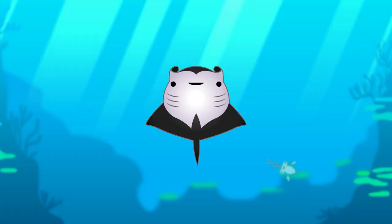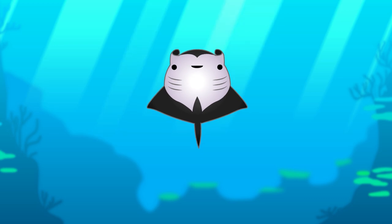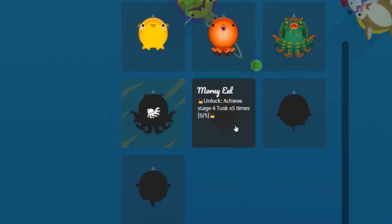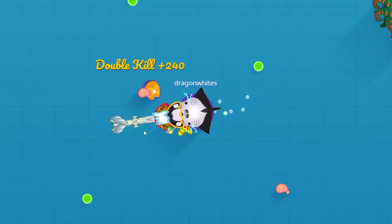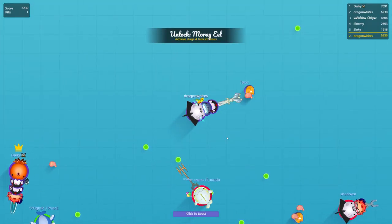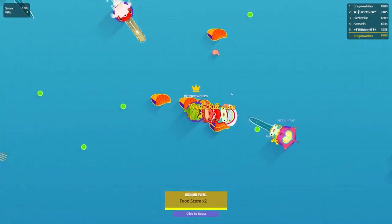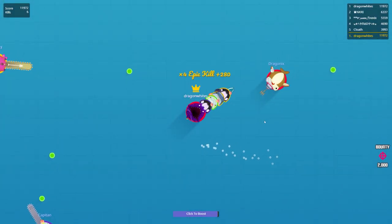To unlock the eel family in Stepfish.io isn't too hard, but will require a certain level of skill. To unlock the moray eel, you need to achieve stage 4 tasks 5 times, which means achieving 6,000 points in 5 games while equipping the tusk as the weapon. The same goes for unlocking the gulper eel and the electric eel — you need to achieve stage 4 trident and stage 4 chew blade while using the moray eel and the gulper eel respectively.